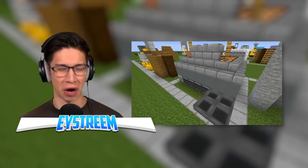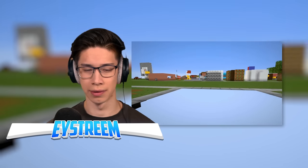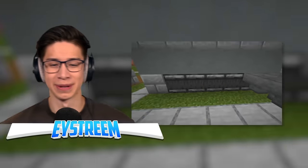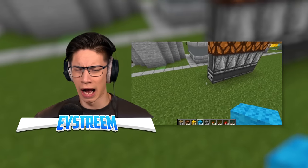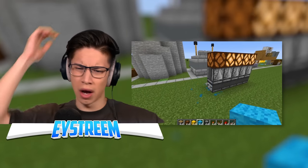Okay, maybe his building isn't as good as his redstone, but how do we do this? This thing is actually way simpler than you would expect. All we've got is lines of observers connected up into a redstone clock.